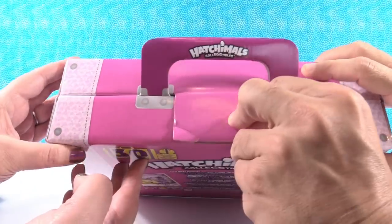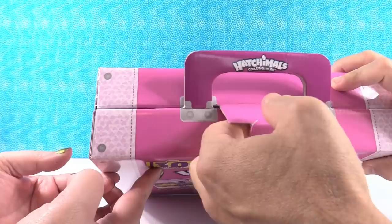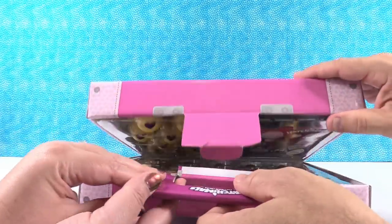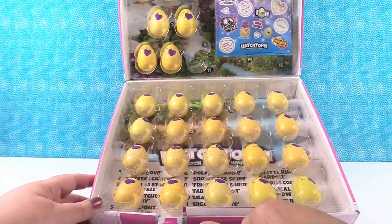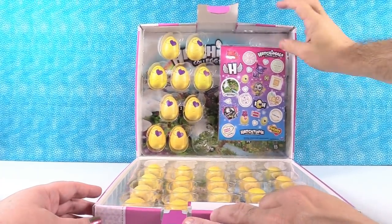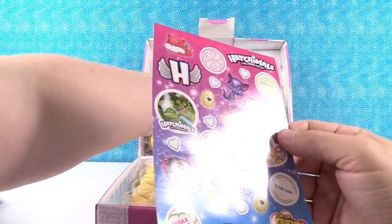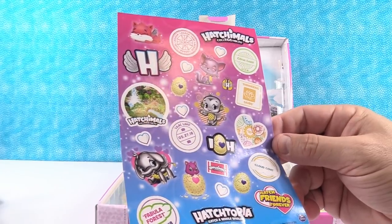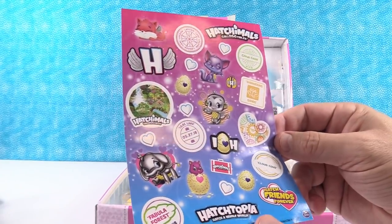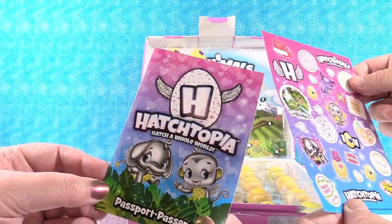We have to lift this little flap up right here — that's easier said than done. There we go. Look at that — look at all those eggs! Okay, let's take a look at these first. So it looks like you get some stickers. I love the stickers. Very cool. As well as we have the Hatchtopia Passport.